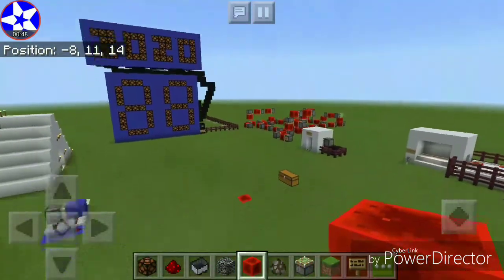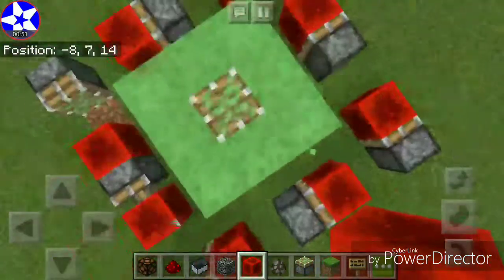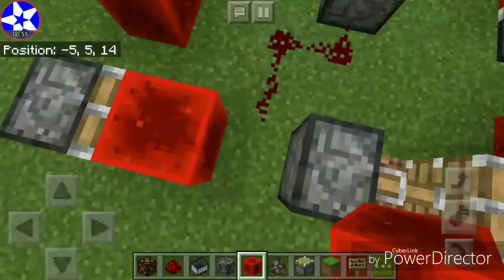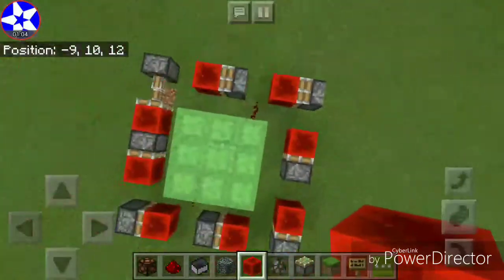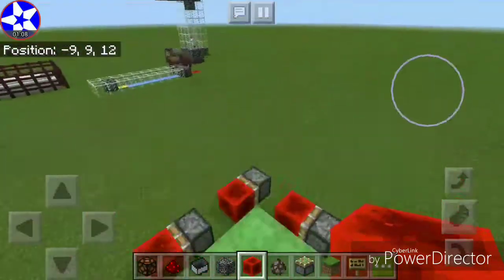I thought I just got stuck in the slime for a second. So when the block of redstone touches the redstone for this side and this side, it'll make this piston push the slime blocks up.